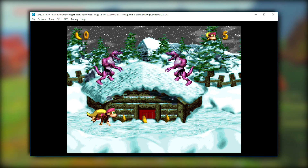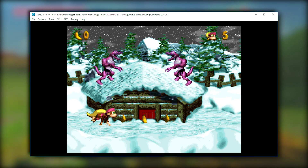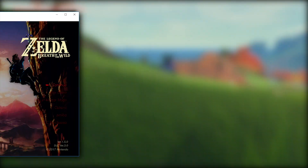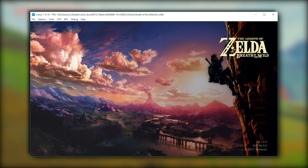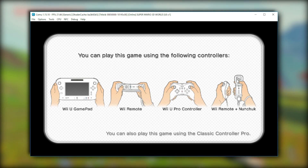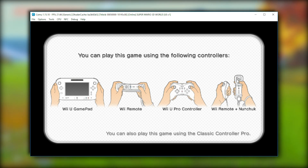Next up, we have a post from July 1st where we're told that SNES Virtual Console games are now playable. Shortly after that, they fixed the upside-down rendering problem with the Vulkan API. At the same time, they fixed Super Mario 3D World's intro screen, which now renders correctly. Unfortunately, at this date — July 1st — the game is still crashing immediately afterwards.